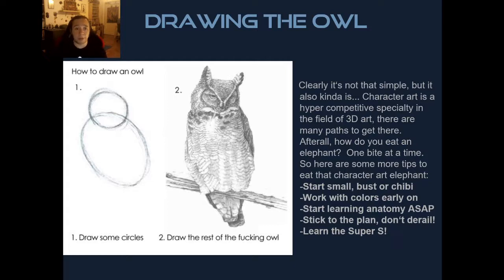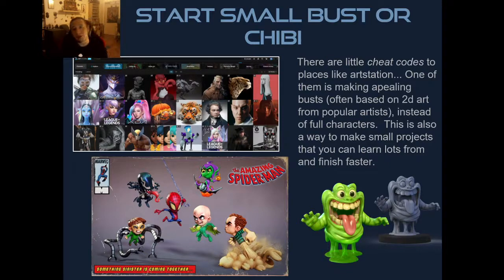I recommend starting small — start with a bust or a chibi, don't tackle a full character the first time. Some sub-tips: work with colors early on, start learning anatomy as soon as possible, stick to the plan, and learn the super S curve. These might seem obvious but they're worth mentioning.